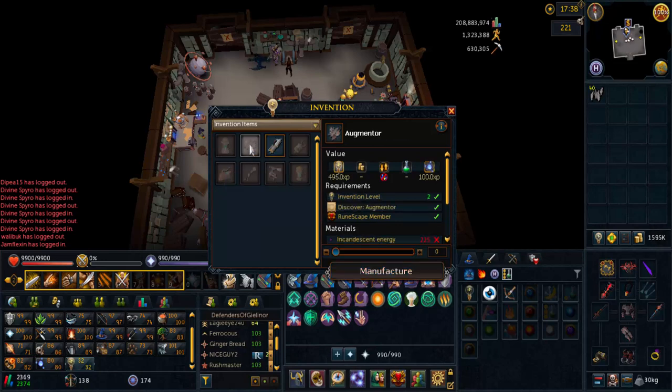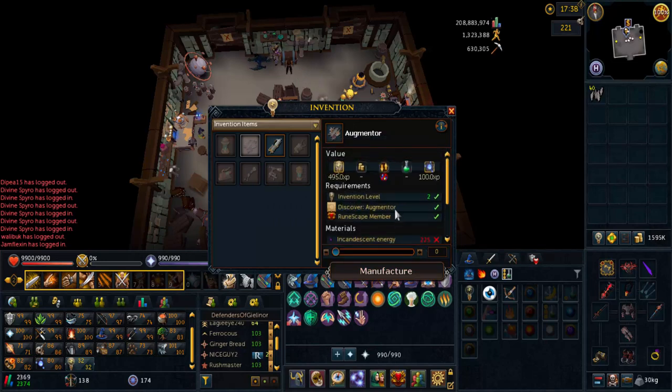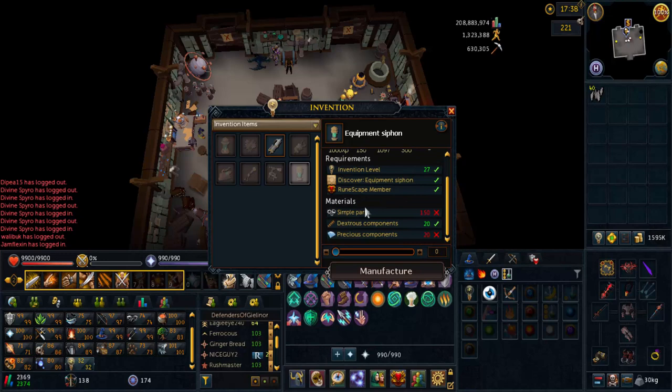So what you're going to want to do is make an augmenter, which you need these parts here — which you'll have on your screen. You need level 2 Invention to get that, and you'll need level 3 Invention to do the weapon gizmo. You'll also need an equipment siphon — equipment siphons require level 27 Invention — and these will give you experience points once you level up weapons that you have augmented, so that's very useful.